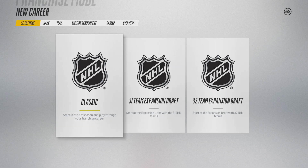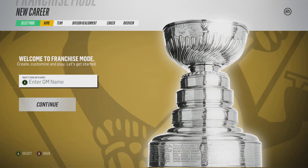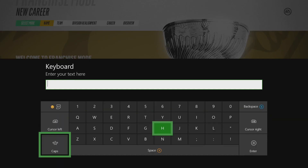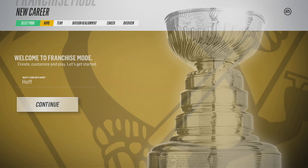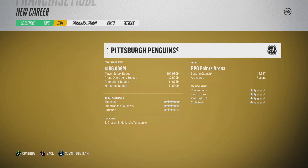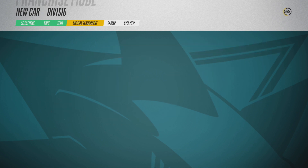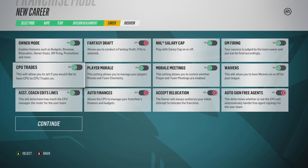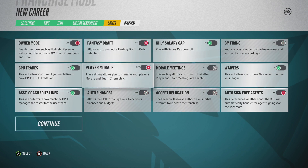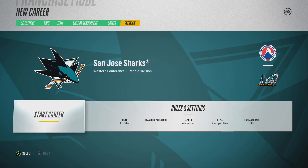Today I'm taking a look at the Mike Hoffman trade that went down this morning. It was a double trade — he got traded first to San Jose and then to Florida. I've gone into franchise mode starting as the San Jose Sharks because they're the middle team in the whole trade. Going with San Jose allows me to make both deals in the same franchise mode.